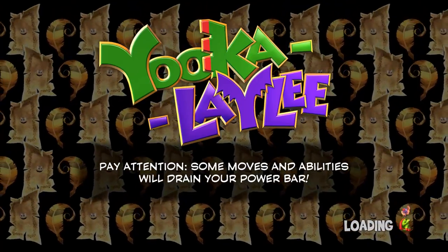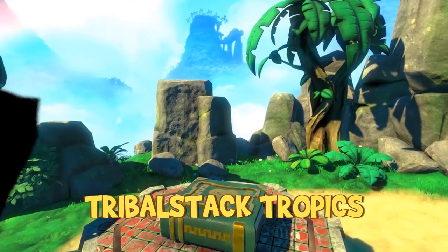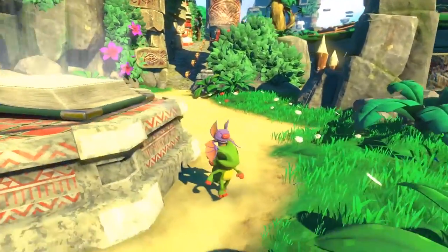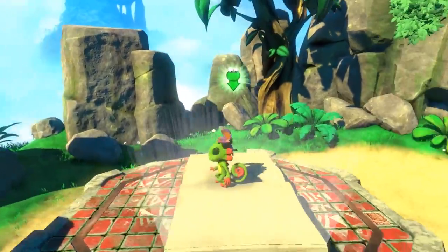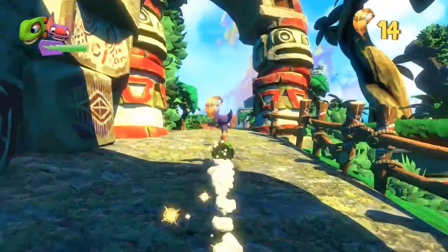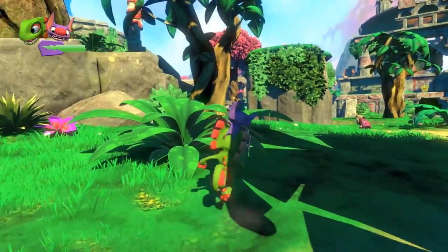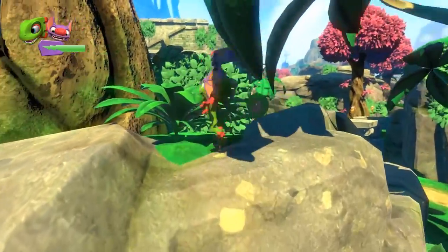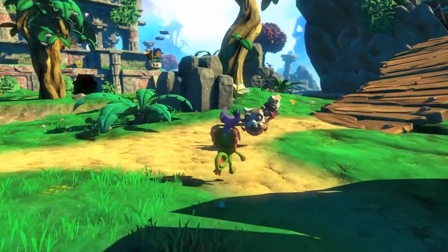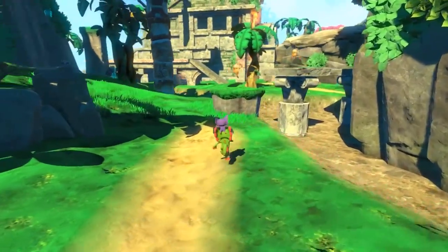Pay attention — some moves and abilities will drain your power bar. I also love the little loading screen with Ukulele rolling. Tribal Stack Tropics. It's really cool that the tome itself stays open. So we are in Tribal Stack Tropics; we have 200 quills per level as we learned. Going to use our new ability, and here we are — our first world. We have the overworld, but this is our first real exploration-heavy world and I'm so excited.